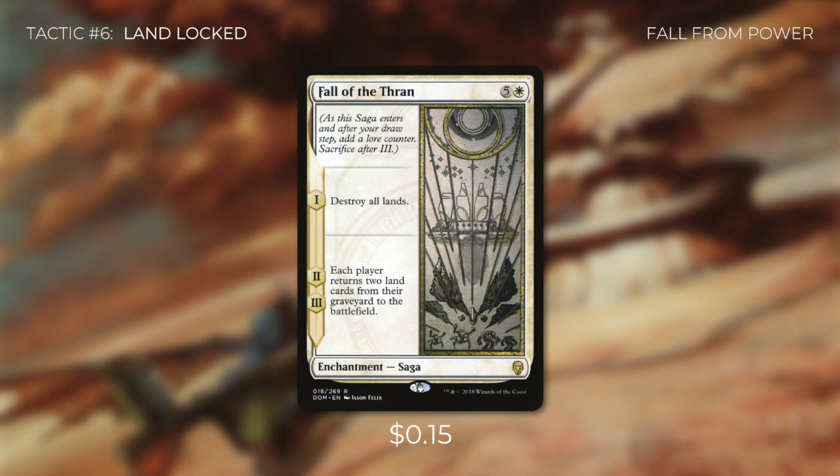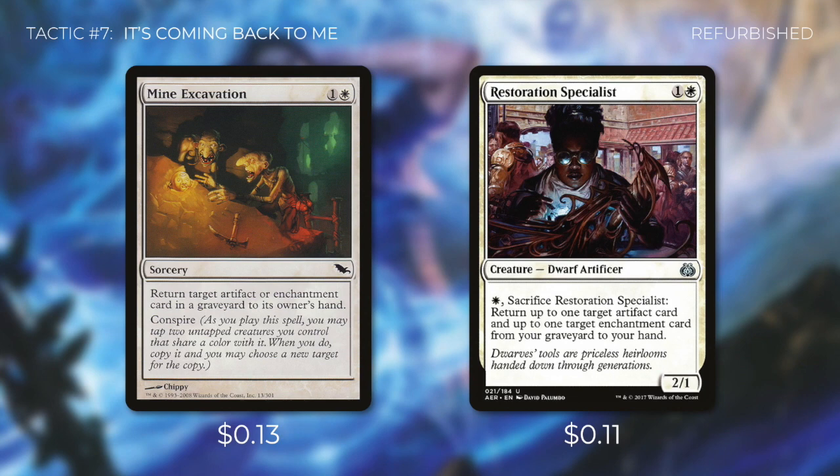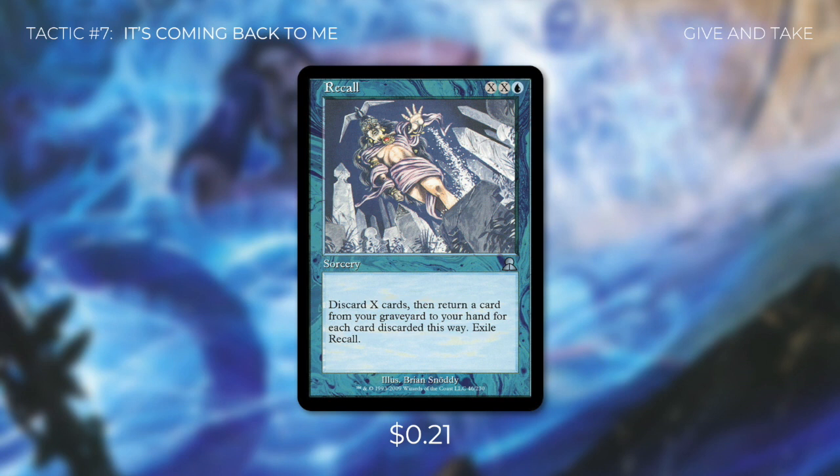But before we can win the game, we've got some other preparations in tactic number seven: It's Coming Back to Me. First up, there's Mine Excavation, which returns target artifact or enchantment from our graveyard back to our hand. On top of that, it has conspire, so we can tap two untapped white creatures to copy this spell. Then there's Restoration Specialist, which we can sacrifice for a white to return up to one target artifact card and one target enchantment card from our graveyard to our hand. These can get back something like Fall of the Thran or Mana Breach. And finally, there's Recall, which says discard X cards, then return a card from your graveyard to your hand for each card discarded this way, then exile Recall.